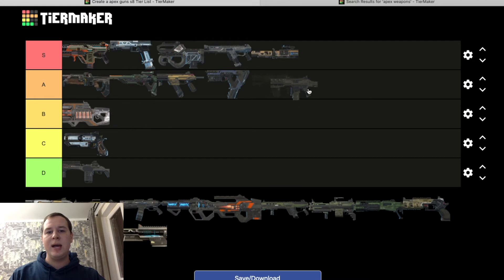Hemlock — A tier for me, unfortunately. It got nerfed and was way better before. I prefer the R301 over it. Sometimes it's hard to control. It's like the Prowler in that it uses a burst — I think three or four bullets. Pretty nerfed now; it was one of the best guns in the game but right now it's not that great, though still good. People still use it a lot at long range, especially on single fire.